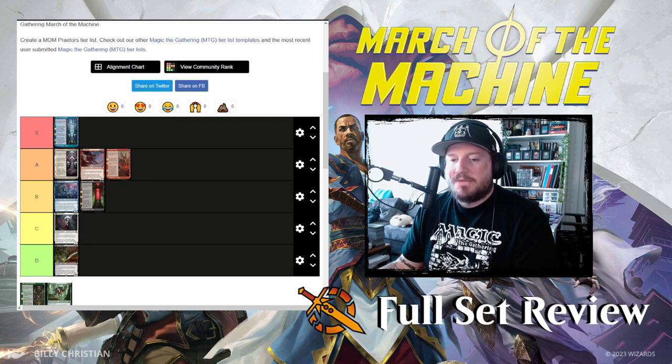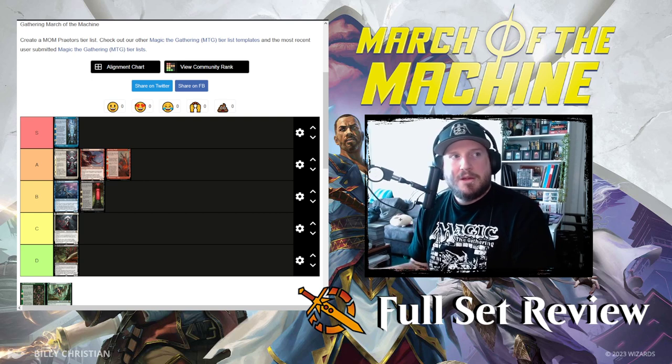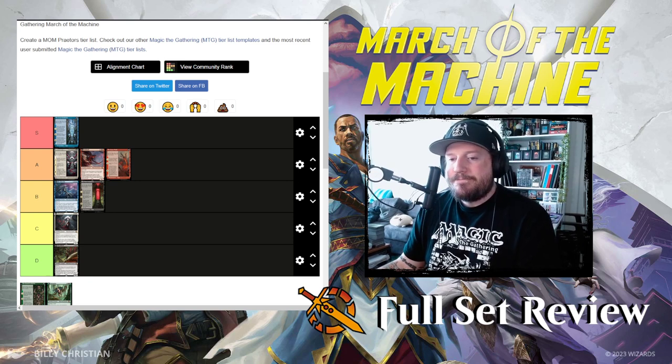So right now: the Great Synthesis at S tier; for A tier we have the Argent Etchings, Urabrask, and the Great Work; for B tier we have the front face of Jinkataxi and the saga for Sheoldred; C tier we have Elesh Norn, who's sort of terrifying but not really because you can pay to make it not happen and it's hard to flip; and D tier we have Sheoldred's front face, which kind of just kills a thing and is hard to flip.